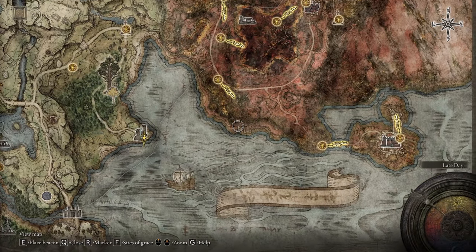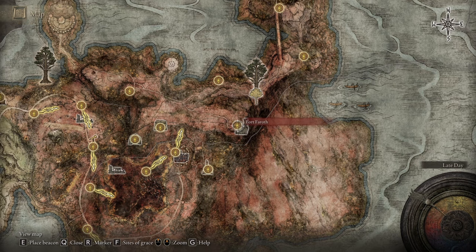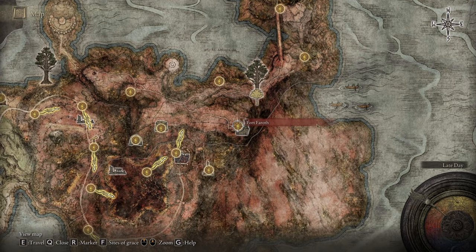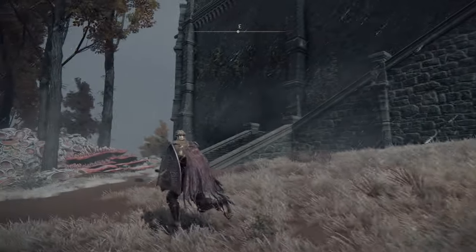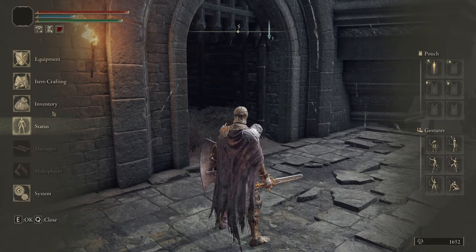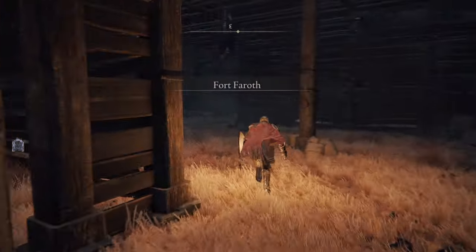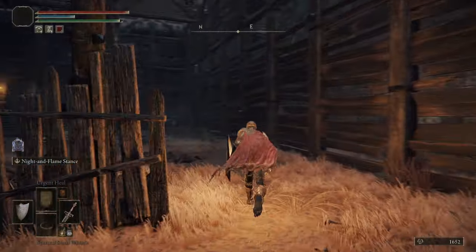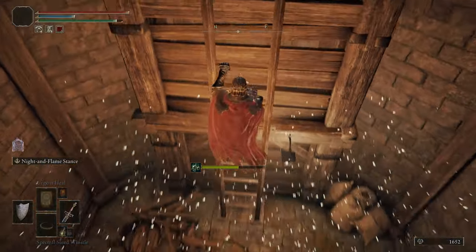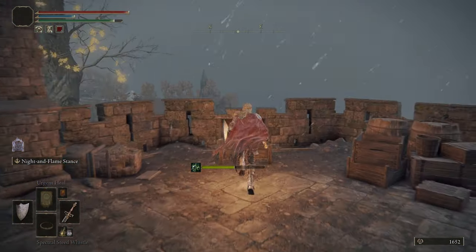We need to go get the other half, which will be in this castle — Fort Faroth or something like that. There is a Site of Grace right in front of it, so you can pick that up or just set a waypoint and follow it. Before you enter, I'd recommend using a torch or a lantern because it does get quite dark and there are a lot of enemies inside — but we're going to run right past them. Run over here to this ladder and follow it all the way up. Don't worry, the birds can't fly up this tunnel. Then loot this chest and the other half of the medallion will be here.